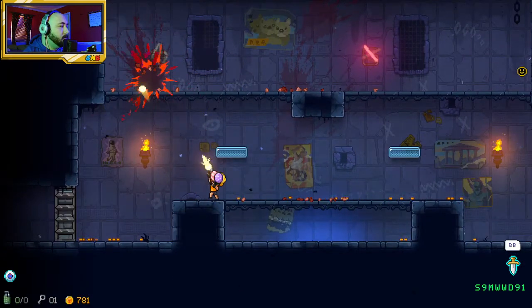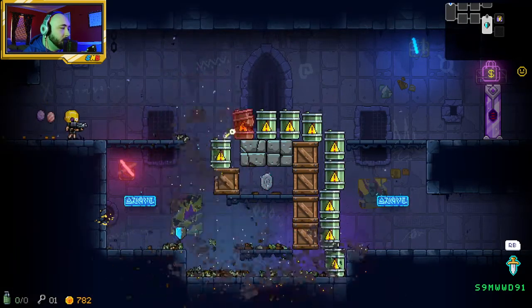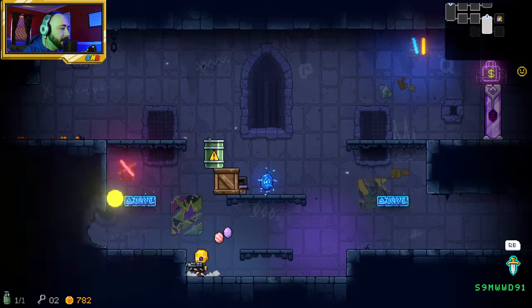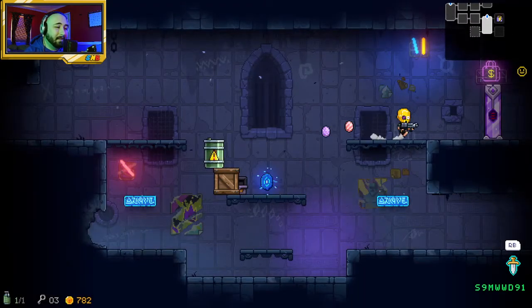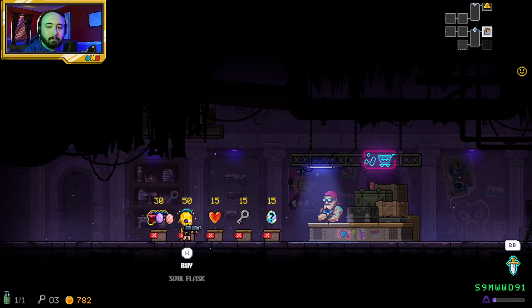Another video game movie I'm kind of skeptical about is the new Mario movie. We'll see if it's good — I mean I guess it can't be as bad as the last one. The last one — we don't talk about that here. It's also like a really good movie in that you can watch and laugh at it. It's from Illumination Studios, who did Despicable Me and Minions.